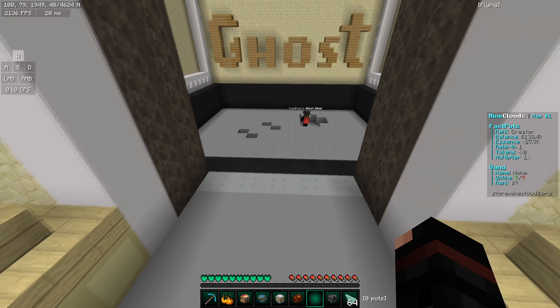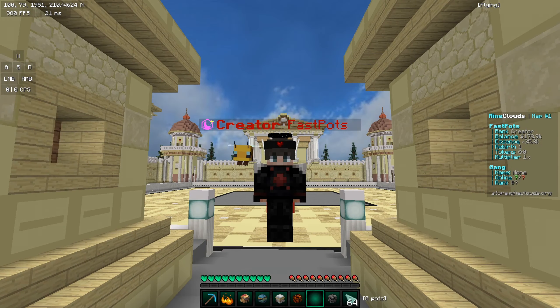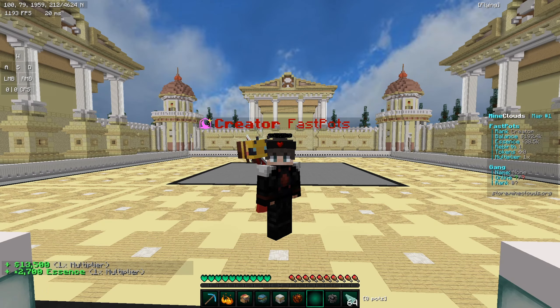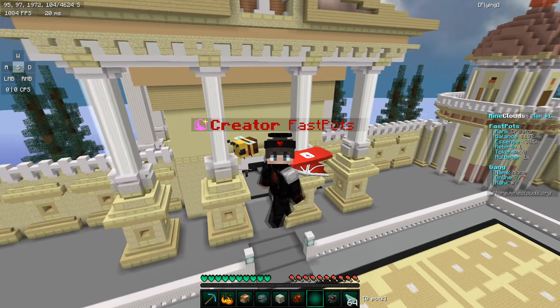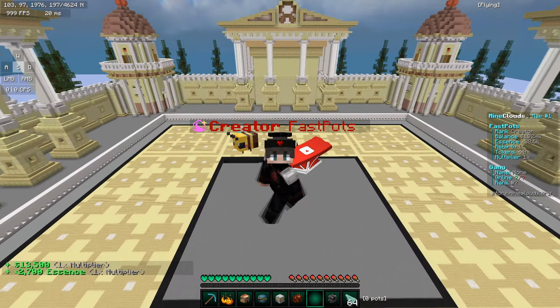The command to upgrade the ghost miner is slash ghost. When you go there it shows you everything, and you can upgrade it with blocks from just grinding on the server — you'll need rebirths as well. Also worth noting: I am actually on Minecraft 1.8, and on most servers you'd have to be on 1.18 or above. I really like that you can join on 1.8 and above here.